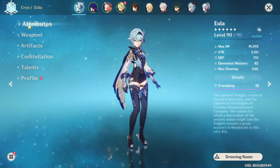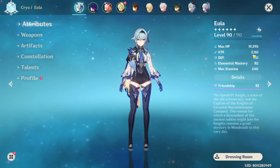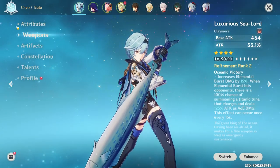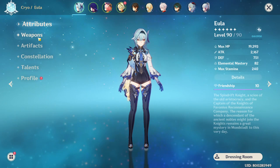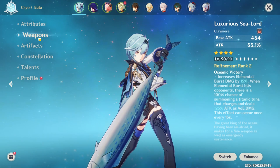Let's see the attack. When I use the Prototype Archive, my EULA has 2,161 attack. Remember this number. Now I'm going to switch to the Luxurious Sea Lord. As you can see, my attack went up very slightly to 2,167 attack. Overall, when it comes to base stats, it balances out and I would say they are on equal terms.